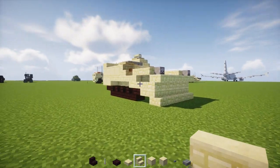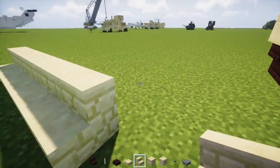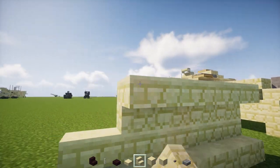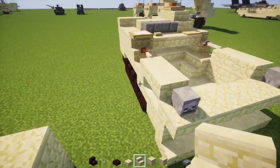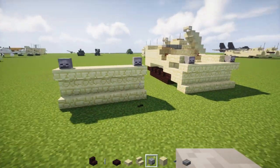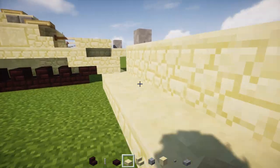First, step one: take sandstone stairs and add a row of five in the front, like that. Have another row on top but it's going to be upside down instead, five blocks wide. On the sides we're going to have skeleton skulls on top for lights — make sure they're facing the front. And behind this we're going to have like a one by four or five, like that.